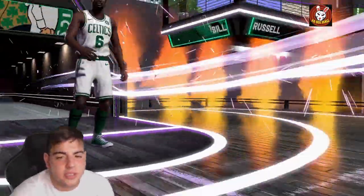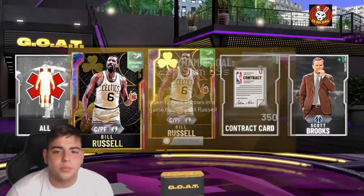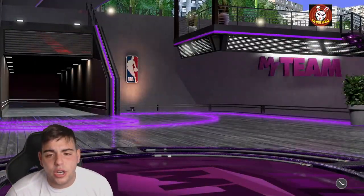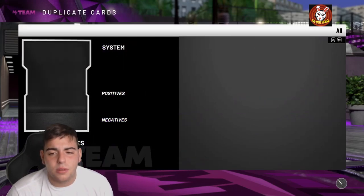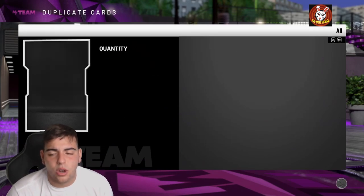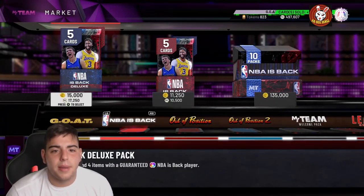These packs are super booty — you're not pulling any good GOATs. We got Bill Russell, but nothing doing there. I'm just trying to pull something actually good in these gold packs. I've pulled Yao, Shaq, LeBron, and MJ — you have no idea how much MT and money I spent on these packs.